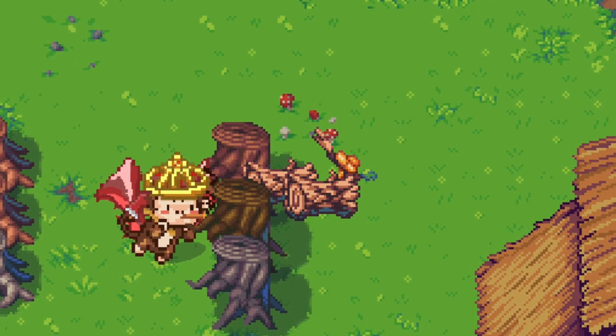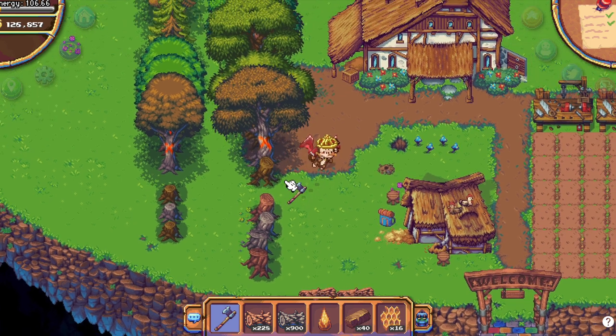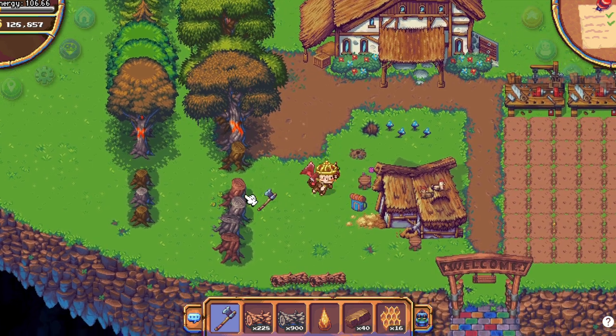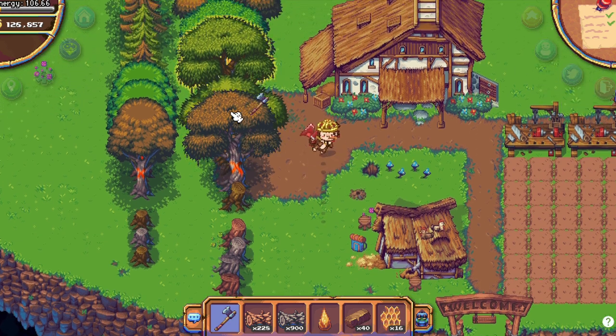This is how sap looks in the game. Once you finish chopping all the trees on one farm, the trees take around 24 hours to grow back. Do not chop stumps or baby trees — make sure they are fully grown.